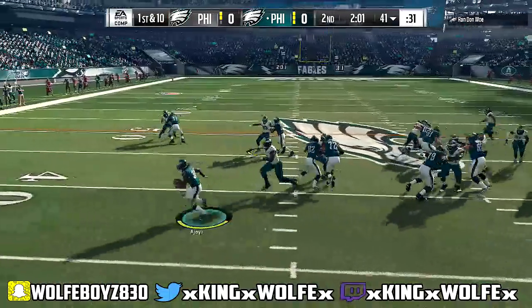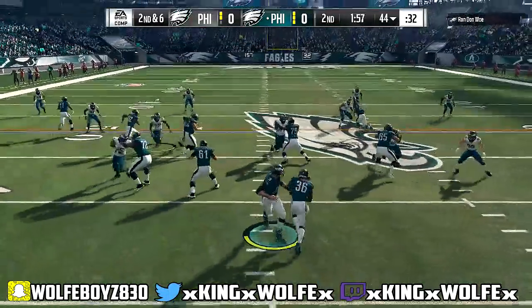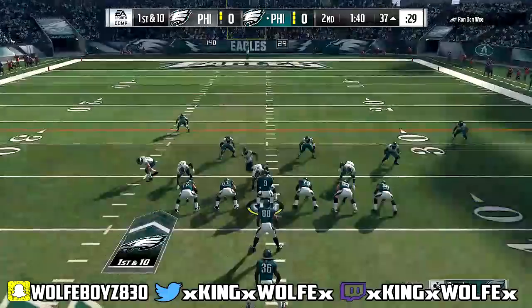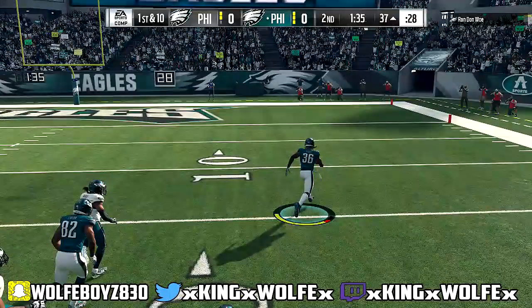We get the interception. Now it's time for us to go to work. I'm going to take him outside right here and stay in the same formation so he thinks I'm doing the same thing, but instead I'm coming to the PA curls. I love that A-Roc right there against defenses when they play hard flats. I'm going to show you guys a video here in a little bit. And right here with Ajayi, we get the one-play TD off the power O from the I-form set.